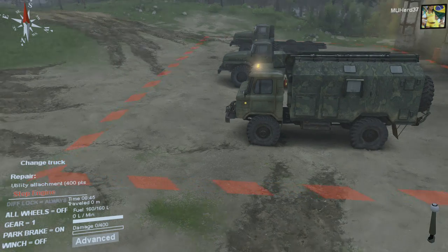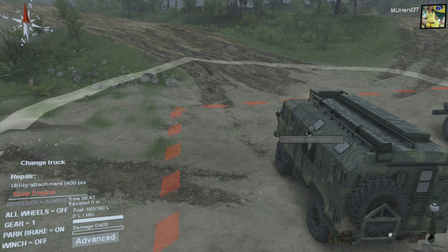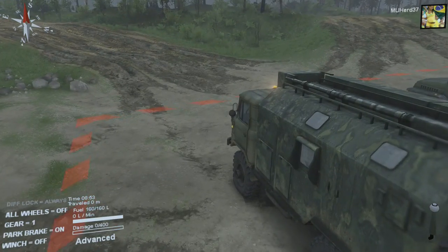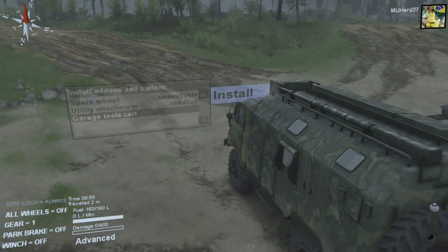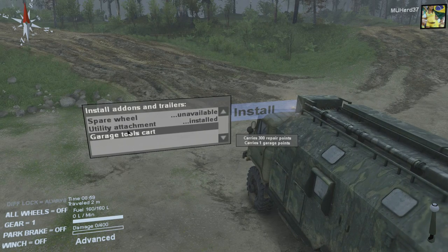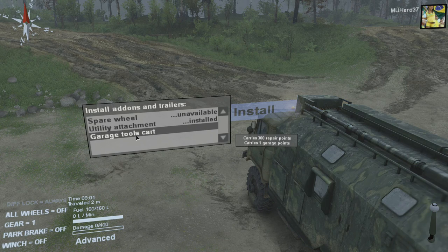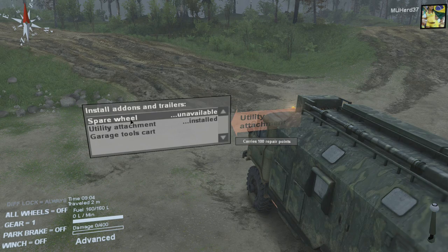I don't know, do we want to take anything with us? Can't even remember how to bring it up. Turn off the parking brake. Carries 300 repair points. 400. The one doesn't really do us any good, so might as well just carry the one with 400.